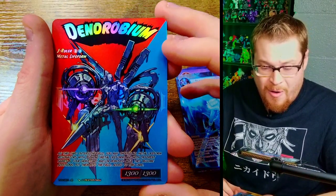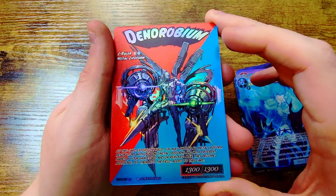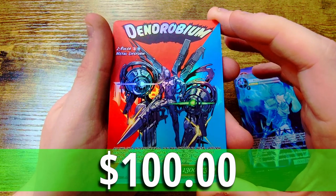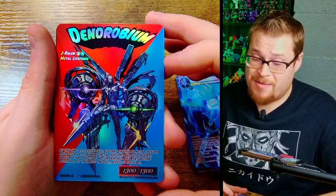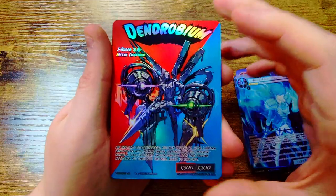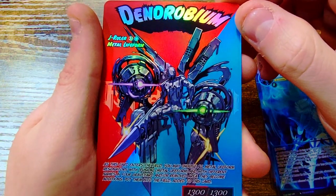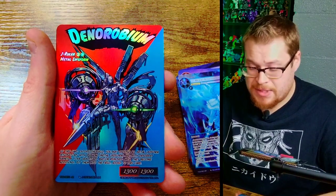Dendrobium — yo, that is sharp with that blue and red! Oh my gosh — J ruler, Metal Life Form 1300 — banger! What a banger, let's go. The secret rare! I've gotten a secret rare from the last set, I got it from this set. I get pretty lucky with these god packs, so you're gonna want to stay tuned for the next set. Fantastic — first secret rare down, huge mech monster life form, Dendrobium.